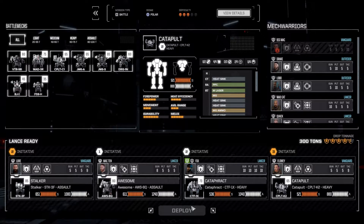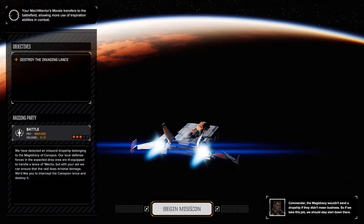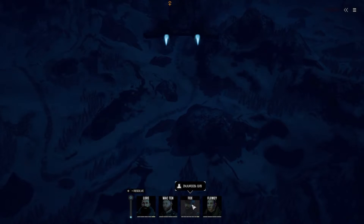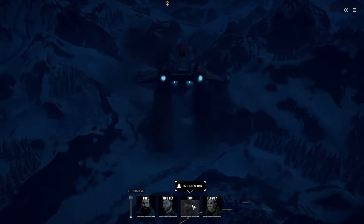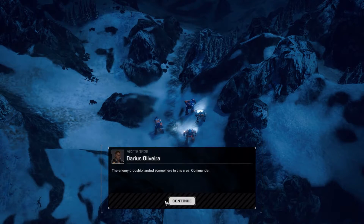Today we're going to get to see the Catapult K2 in action. This is its stock config. The Catapult K2 runs pretty hot since it tries to use two PPCs. Two PPCs can be pretty tough to use together because they generate so much heat. However, we are in a polar battle, and the low temperature of the environment should compensate for the extreme heat output of the PPCs. But it would be an extremely poor choice to use in its default config in a hot climate.